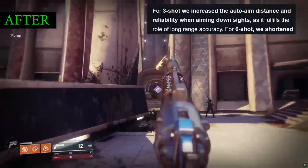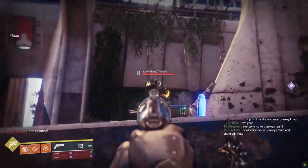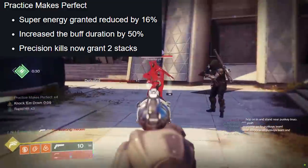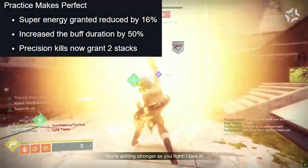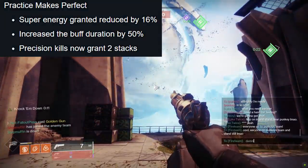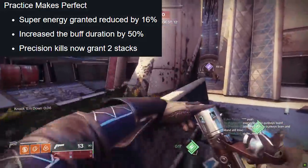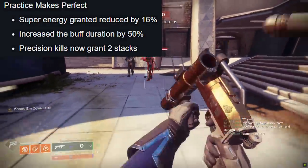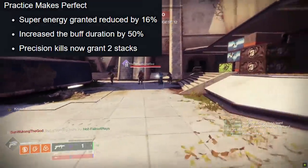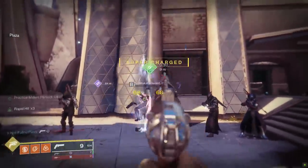Moving on to the last two reworked perks: Practice Makes Perfect and the brand new Knock Em Down, both focusing on the importance of landing headshots. For Practice Makes Perfect, every precision hit will activate one stack, which reduces the cooldown of your golden gun. How has it changed since pre-Dawn? The super energy you get from the perk was reduced by 16%, but overall the duration was increased by 50%. Getting a precision kill rather than just a hit gives you two stacks instead of one — so you get a little less energy per hit, but it lasts more overall.